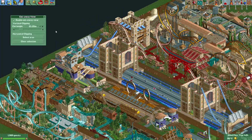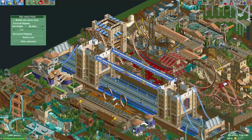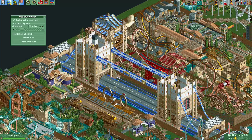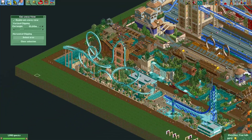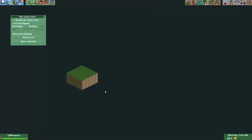Now, there's another feature in this cutaway view. You cannot just cut off at a certain height, but you can also cut out a certain area of land. For example, let's select an area of land here. I click the select area button and that gives us this cursor and we can select this area of land. And now only this piece of the land shows.